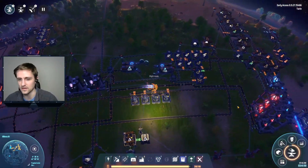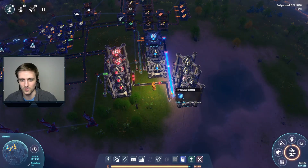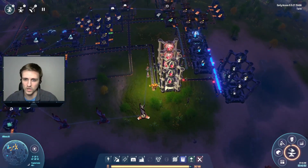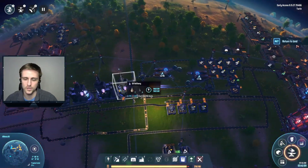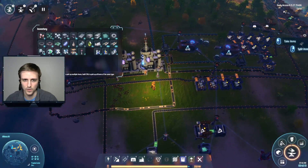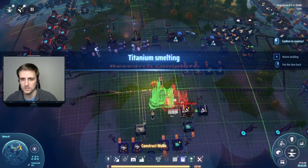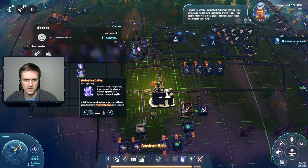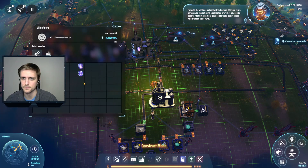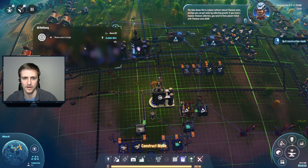We are pretty slow here on hydrogen and I was hoping that we would get to using oil refineries. Let's double check - titanium is smelting and has been unlocked, very nice. The data shows this is a planet without natural titanium veins; perhaps you can get some by collecting gravel. If you need a massive titanium collection you need to find a planet enriched with titanium veins as soon as possible.